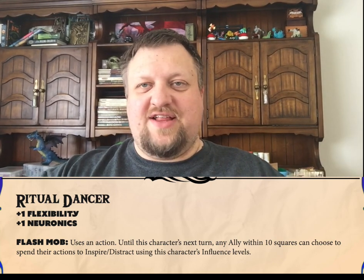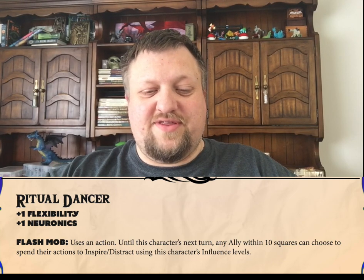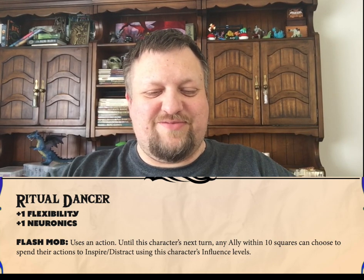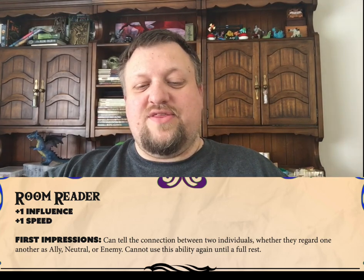Basically elevating everybody into a big group of bards performing the Thriller Dance or something similar. The next class is Room Reader, and their ability is First Impressions, which essentially allows them to look at any two other characters and tell how those two characters regard one another — if they're allies, enemies, or neutral. So in the right room, it can be a pretty powerful class ability.